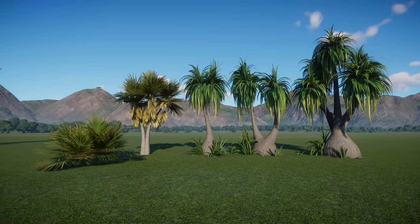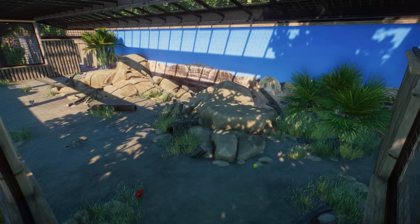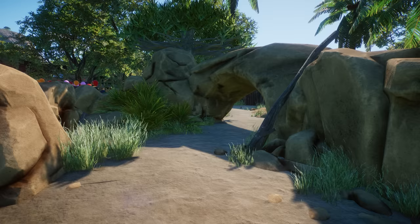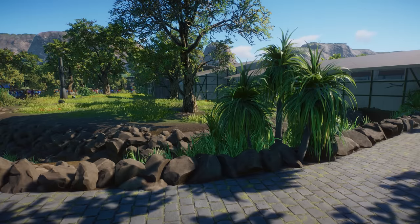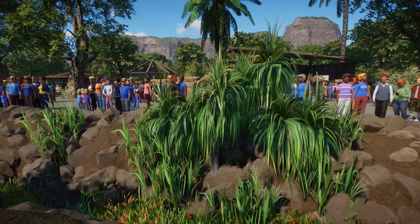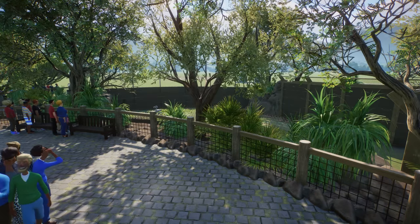At number four are the Dawn Palm and Ponytail Palm. These two small trees are super handy especially for smaller habitats or areas to fill in. The Dawn Palm is from the Africa Pack and the Ponytail Palm is part of the Aquatic Pack. Both are beautiful and useful at full size, but also when sunk partway into the ground they give a shrub, bush, or even grass feeling. The Ponytail Palm in particular gets a messy long-grass look when sunken, and pairs nicely with the sunken elephant grass from the base game.